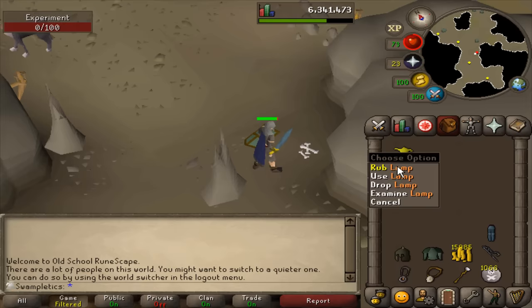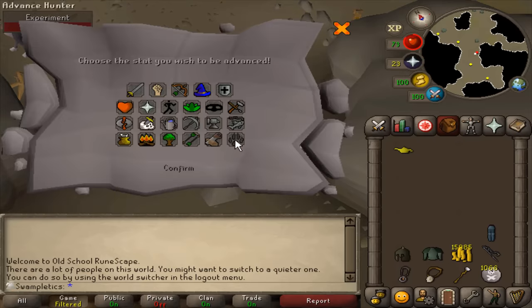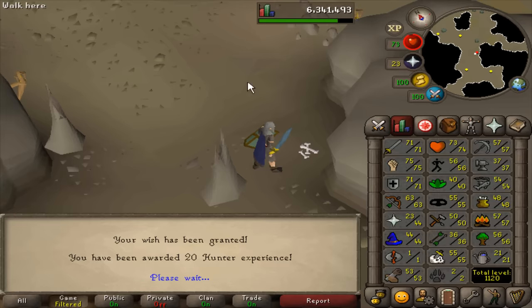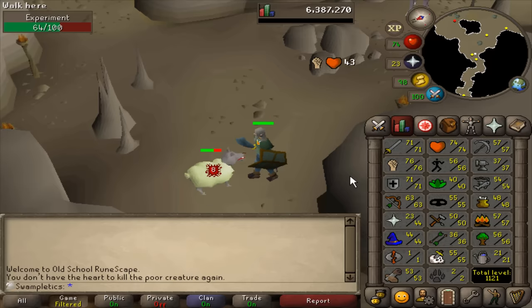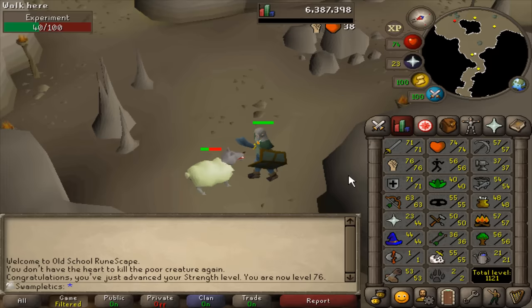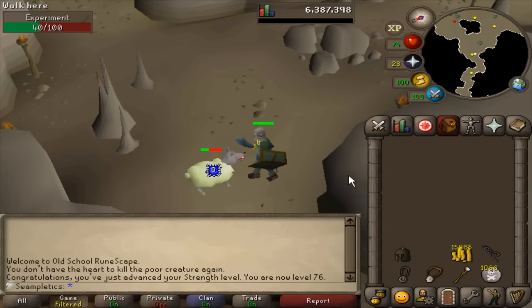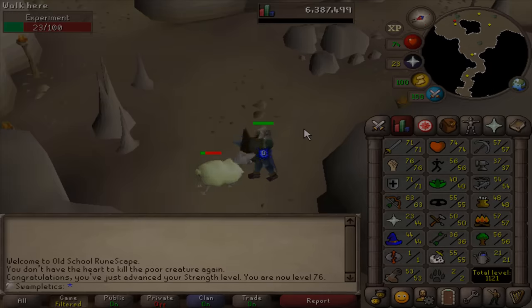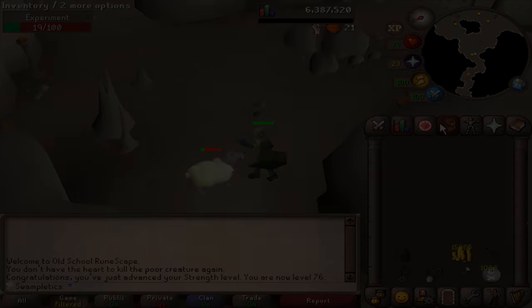Got myself a lamp while training at Experiments, and this is going to be another 20 Hunter XP, leaving us one singular lamp away from three. There's 76 Strength — getting stronger. This is all kind of working towards getting high 90 melee stats for the theater. I want to do that passively rather than in one grind, so if you see some Experiment clips, I'm just sprinkling in combat training every now and then.